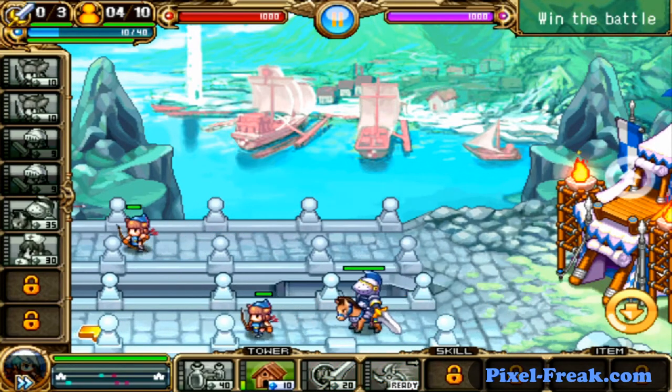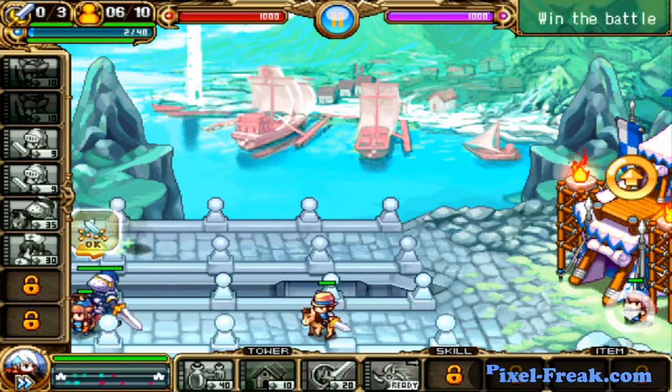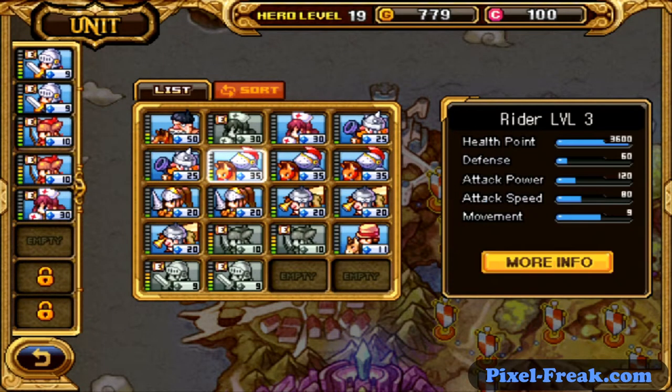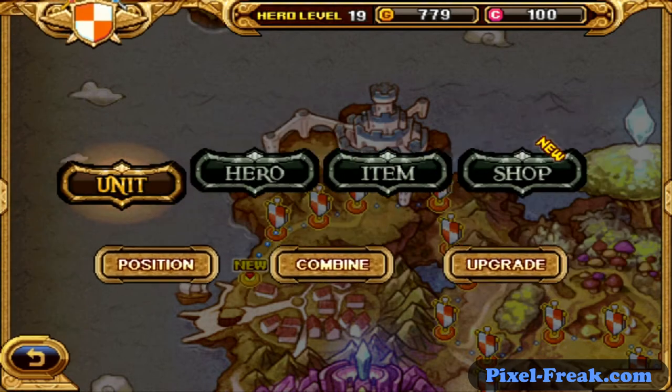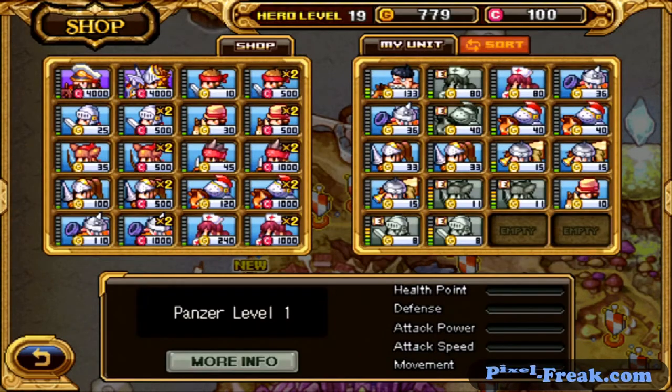There are numerous different units that are unlocked throughout the game, including infantry types, range types, and flying units. Within each of those categories, there is also a handful of individual types that vary in strength, attack distance, defense, and speed. With each passing stage, it becomes more and more important to analyze who your enemy is and adjust your army appropriately.